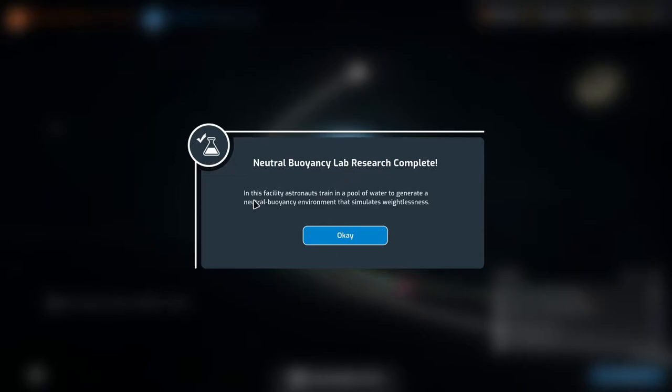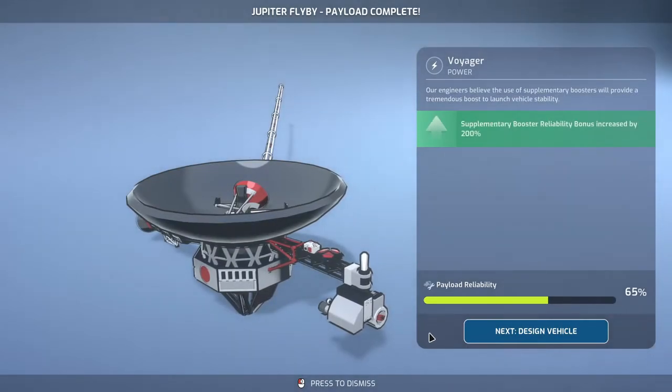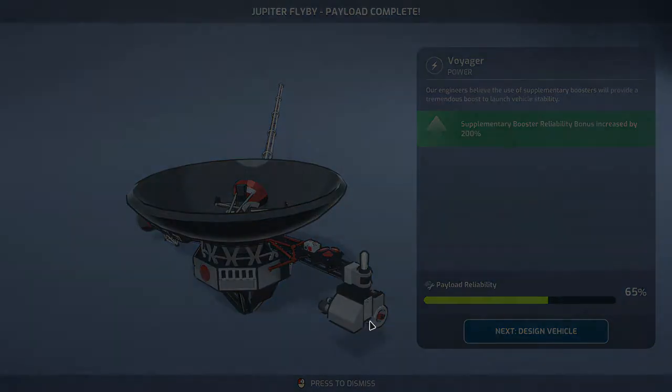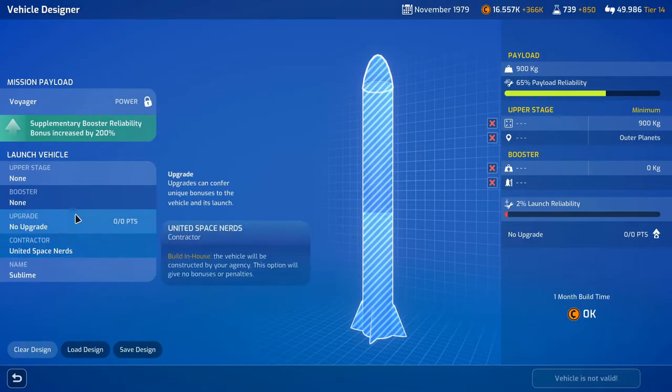Neutral buoyancy lab research complete. Astronauts train in a pool of water to simulate weightlessness. Next mission phase is ready for the Martian biological experiments. Our Jupiter flyby payload is complete — the Voyager. Supplementary booster reliability bonus increased by 200%.